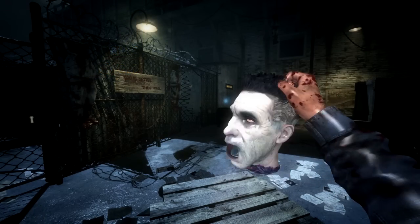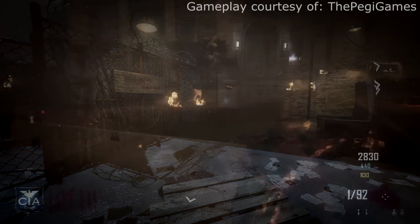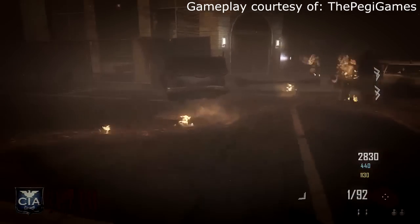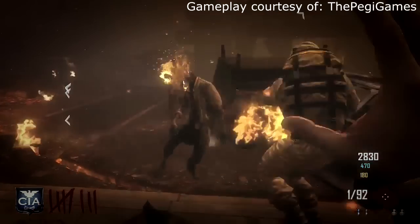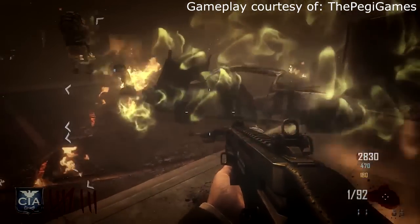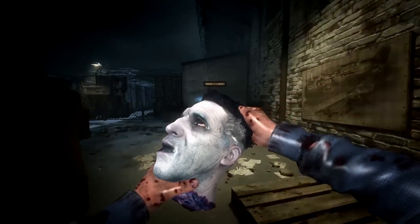Going back to the subject — as evident from the animations, the head was supposed to be thrown. My best guess is that it was supposed to replace the meat that you get in grief mode in Cell Block. It seems like they scrapped the idea and just put the regular meat instead, which is honestly a shame because this is too good to be left unused in the files.